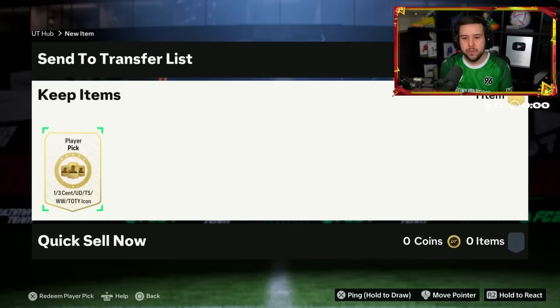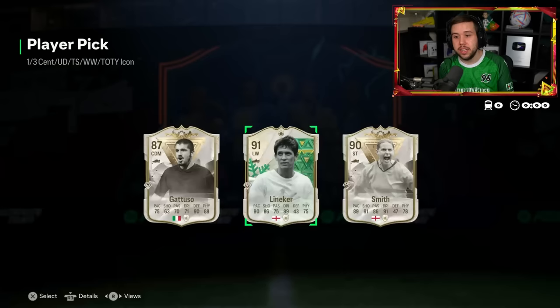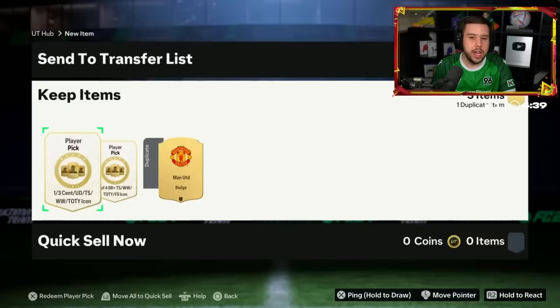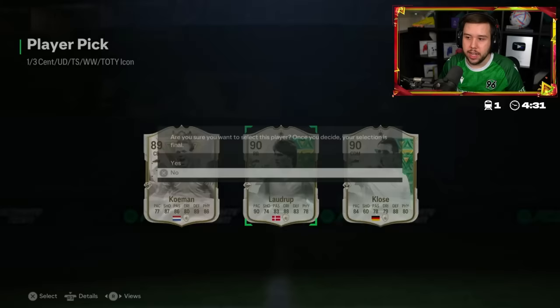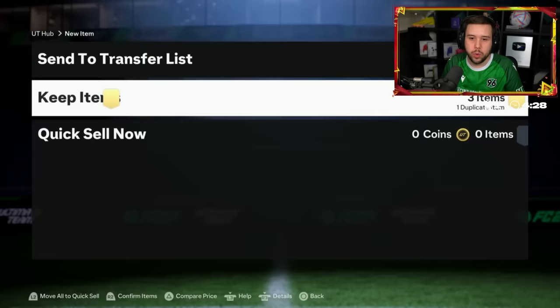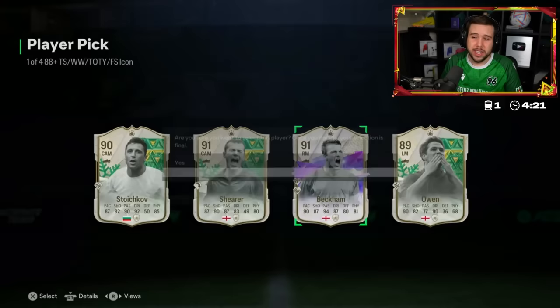Someone said they got themselves a Maldini earlier — it would be pretty nice to see a Maldini. Gattuso, Lineker, Smith. I think that's the second time we see Gattuso out of this Level 40 icon player pick. He's also got the SPC icon pick as well. Not one dub from the Level 40 today. Not one. What about the SPC? We did see Ws yesterday. David Beckham — could have been worse. At least he's a usable card.